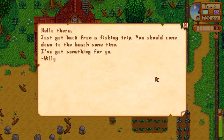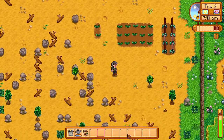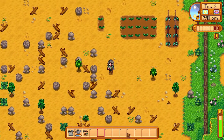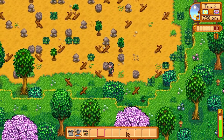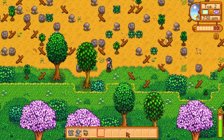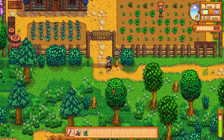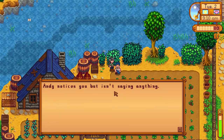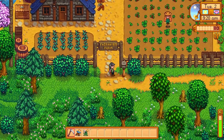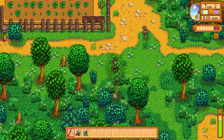I got some mail: 'Hello there, just got back from the fishing trip. You should come down to the beach sometime.' Let's go get my fishing rod. I'm going to go this way so I can check out to see if there's any spring onions. This is Fairhaven Farm. I'll say hi to Andy. Hi Andy — he notices you but doesn't say anything. How rude. Maybe we'll go into his house a different day. We're on kind of a bit of a timeline today.